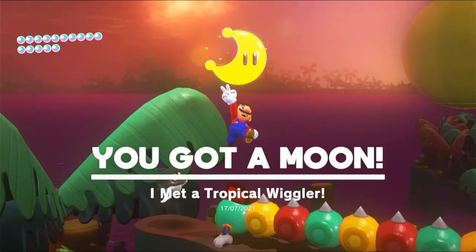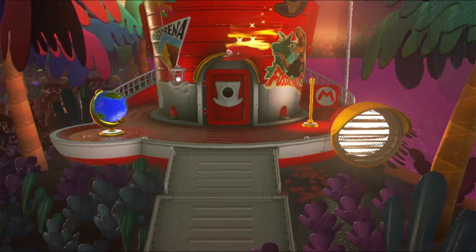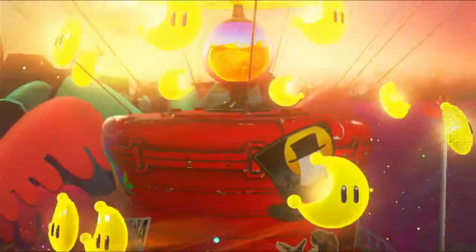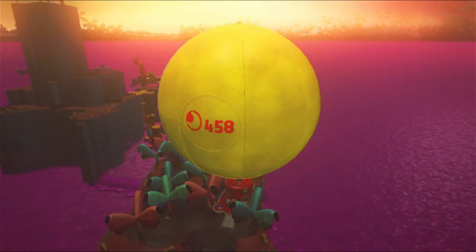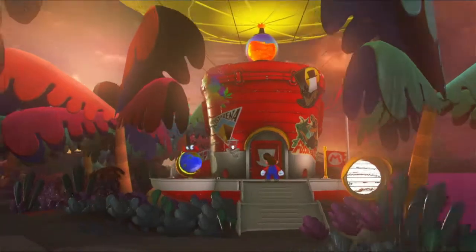That's everything in the Lost Kingdom. Also it's cool to think about the Moon Blocks being what the Odyssey is made of, because the Odyssey is powered by Power Moons. So everything makes so much sense, the way the blocks connect to everything basically.